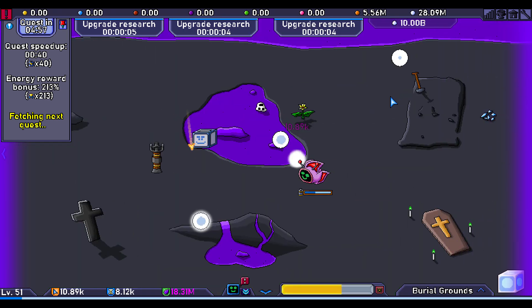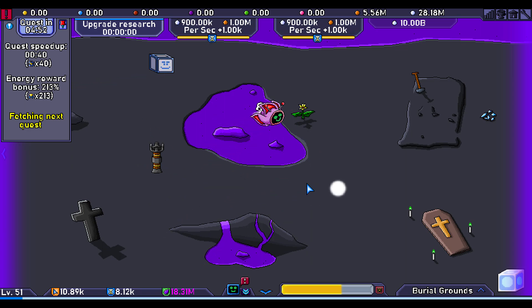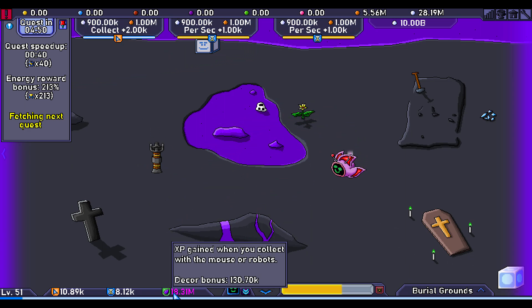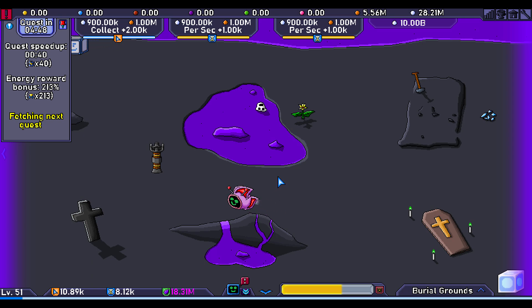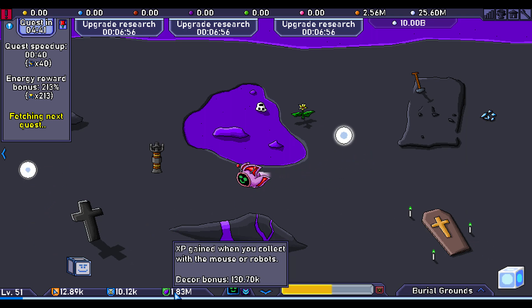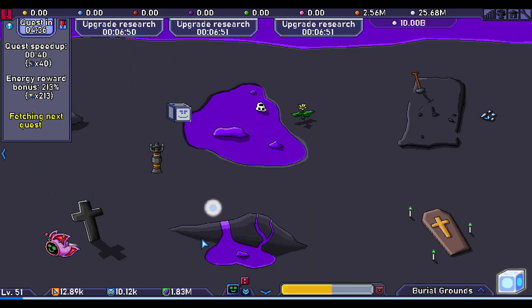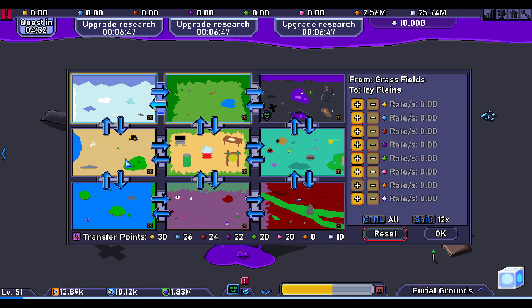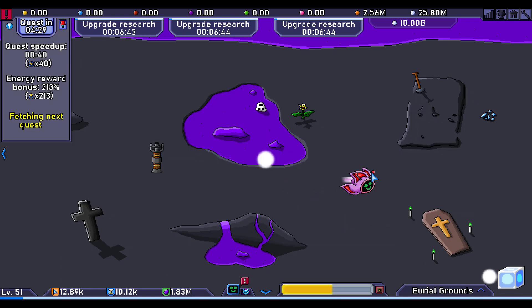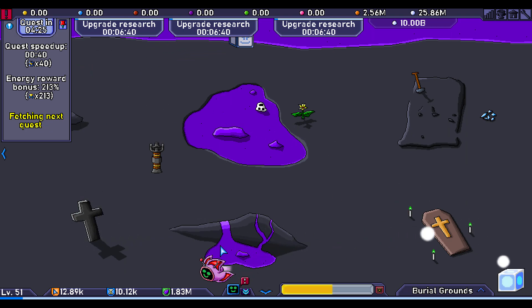By the way, this gives me extra XP - usually you get more XP if you pick up those. You see this - 18 million XP per pickup. 1.83 million per pickup is the best place for XP here. Every time you go higher, every time you unlock a new place, you get more and more XP in that area. That's why I put my companion there - I always put my companion where I need stuff.